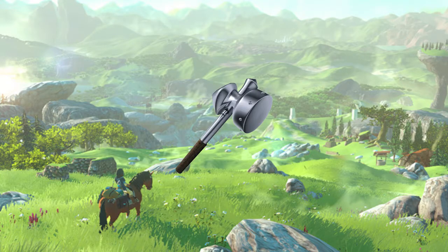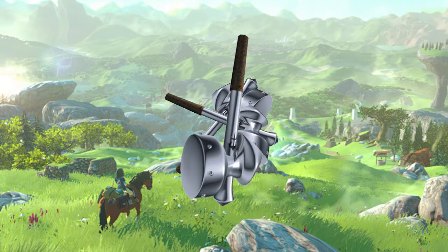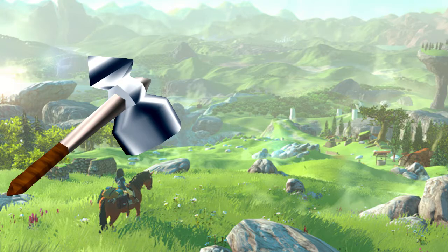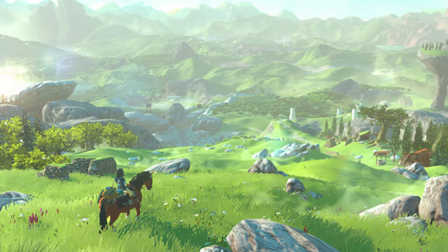Smashing into number 3, the Megaton Hammer. This item has many variants from other games. In Ocarina of Time it is called the Megaton Hammer, but in Link to the Past it is called the Magic Hammer, but they still serve the same purpose. Upon his arrival at the Fire Temple,